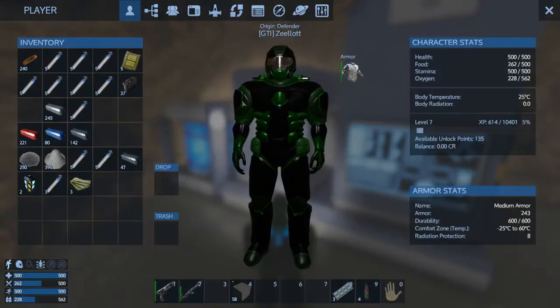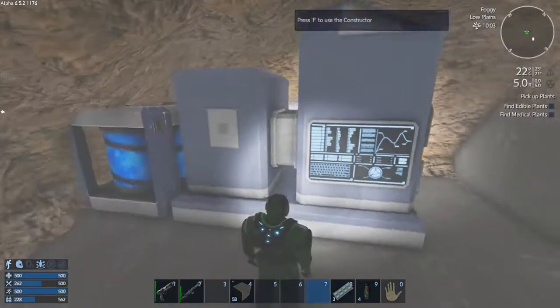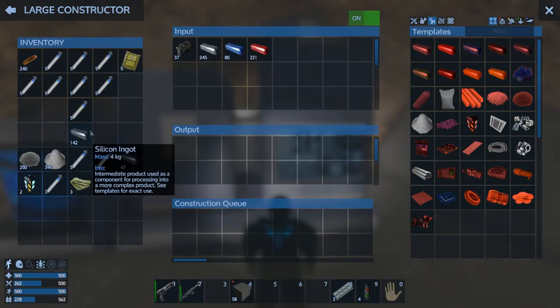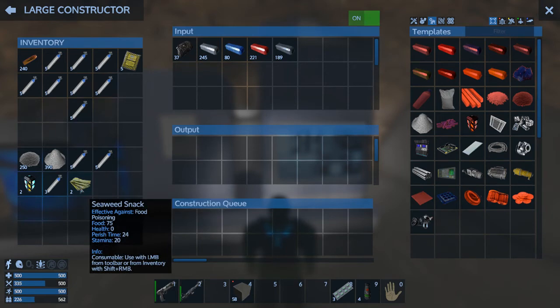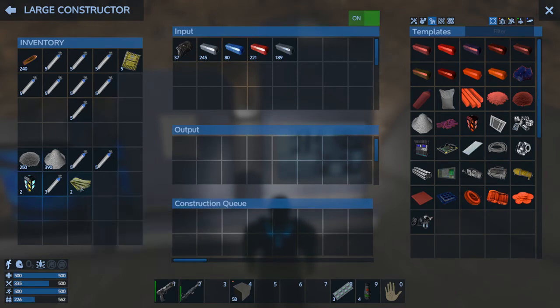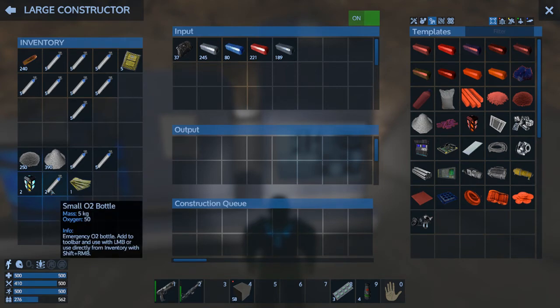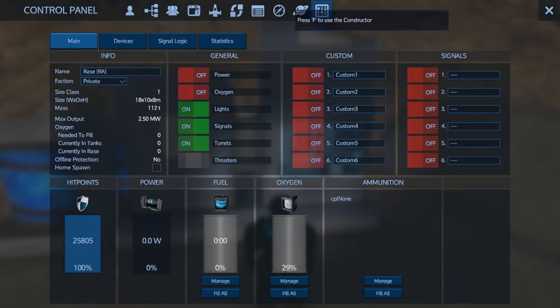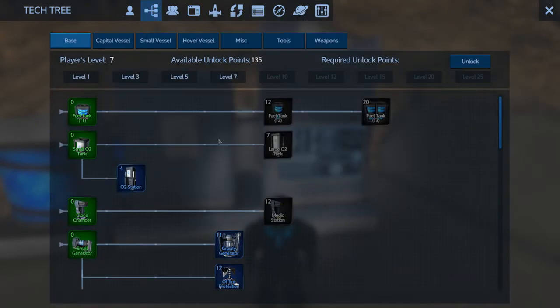I brought enough stuff with me. Let's put this in here. Eat some seaweed. Take some oxygen. All that stuff in there. And then we need to — you know what we need to do? We need to do our tech tree.